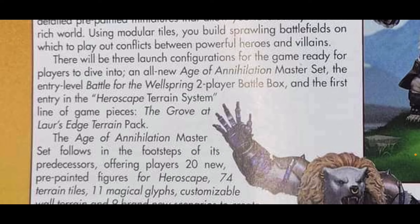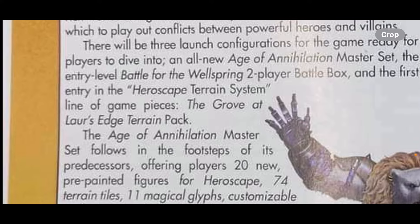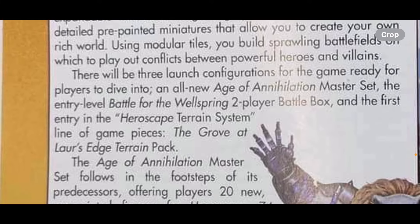The all-new Age of Annihilation master set, the entry-level Battle for the Wellspring two-player battle box, and the first entry in the HeroScape terrain system line of game pieces — the Grove at Lauer's Edge terrain pack. So even right there, this is some really solid confirmation.